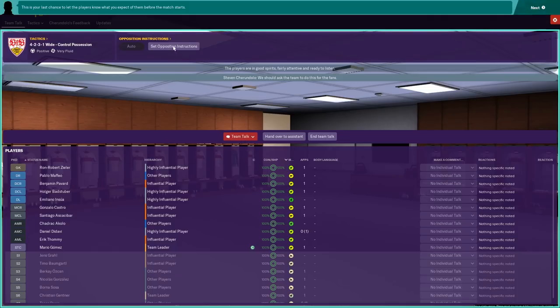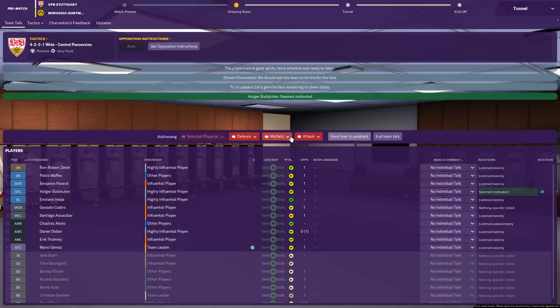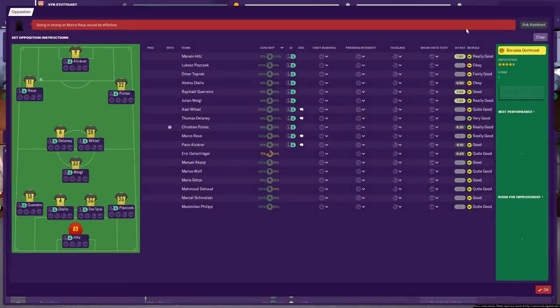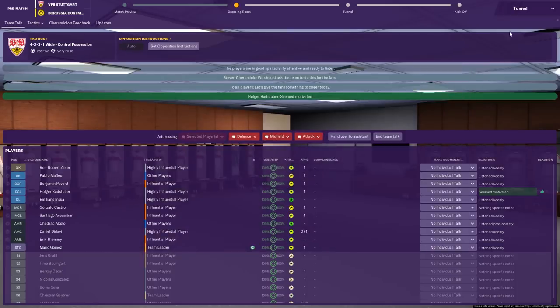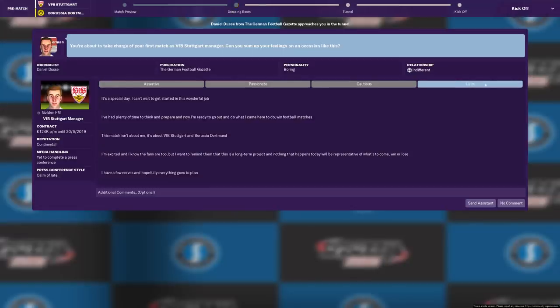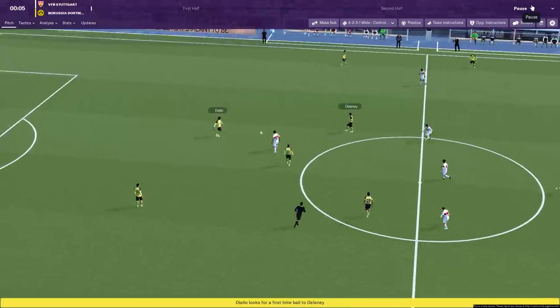Team talk — I'm just going to let my assistant do everything, because I don't want that to really influence anything. I'll hand over to the assistant for set piece instructions as well. I'm not really taking any control of this, because I want the game to be tested rather than my ability as a manager to be tested. Get the assistant to do that as well, and we'll get on with this first match.